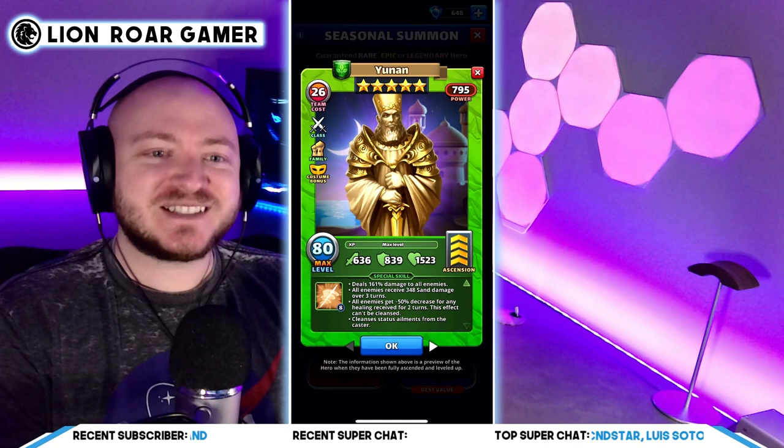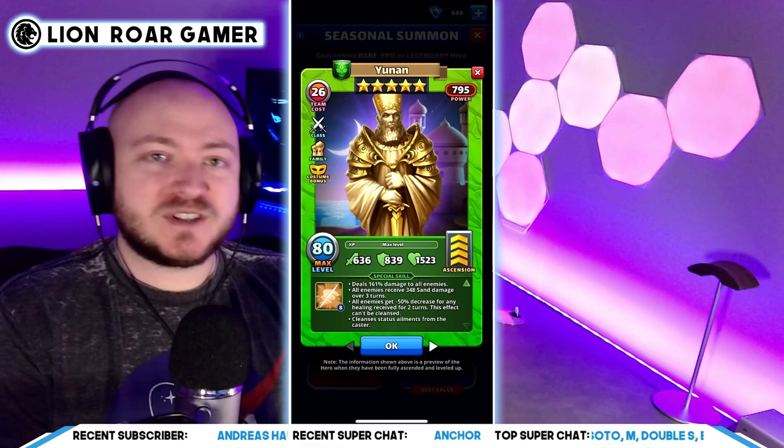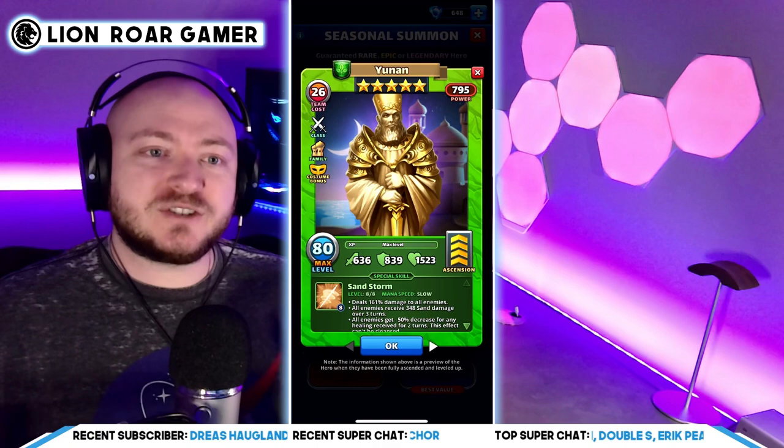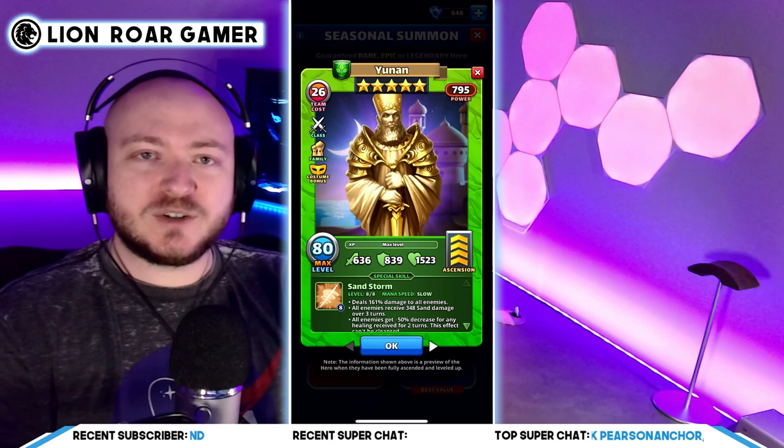So there's a synergy here that's going to work really well. That's just to say that those two effects synergize well, but depending on your play style and where you're at in the game, please remember the speeds of these heroes. When Hannah goes off, she's very fast the first time and then just fast after that. Elizabeth is average, but you can essentially make her fast by putting a level 23 mana troop on her.